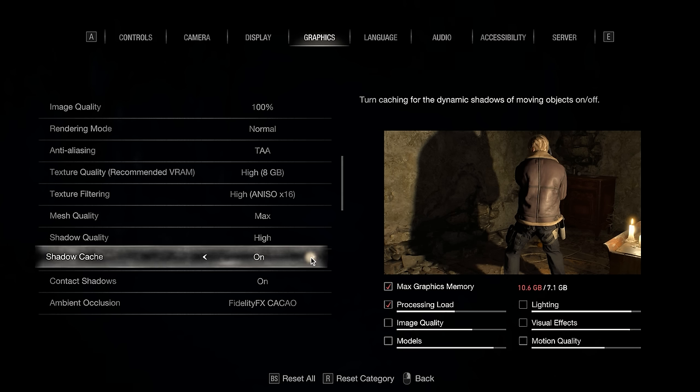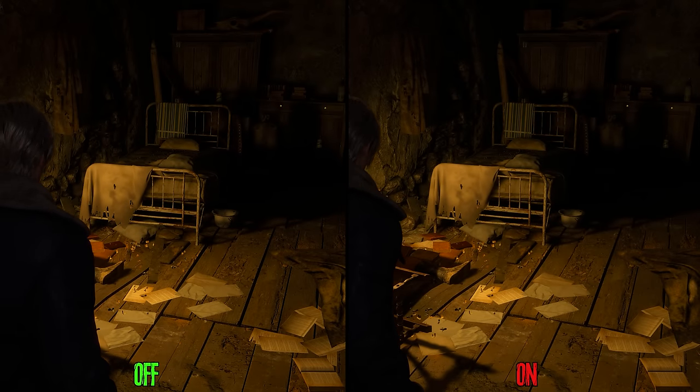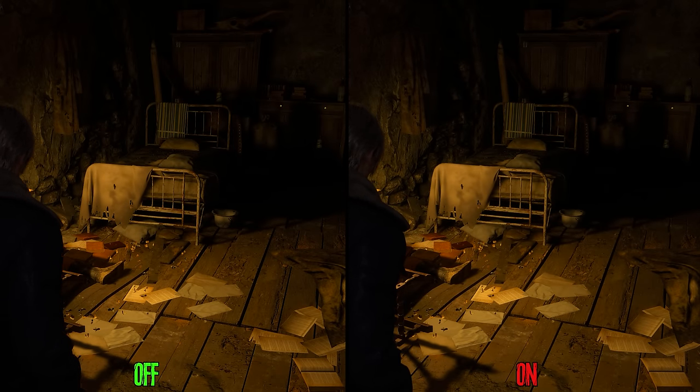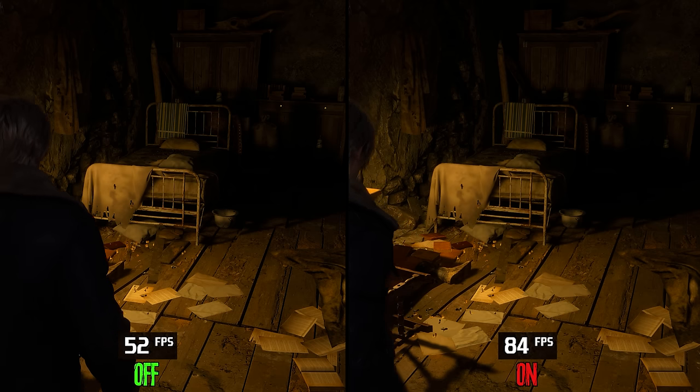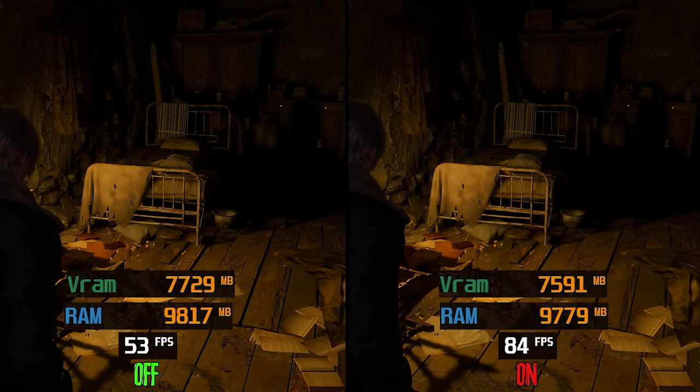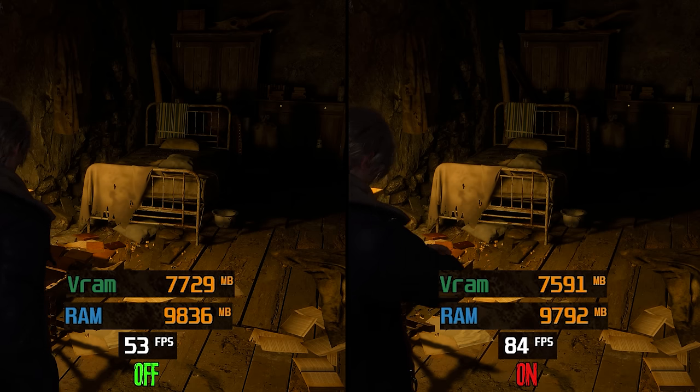Shadow cache is one of the most impactful settings in the game. It has no visual impact, but in a scene with a lot of dynamic shadows, turning on this setting can boost performance by a massive 58%. So don't turn off shadow cache — keep it on.